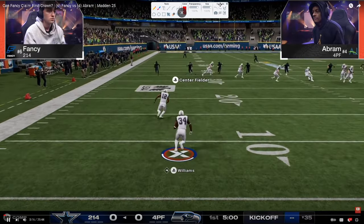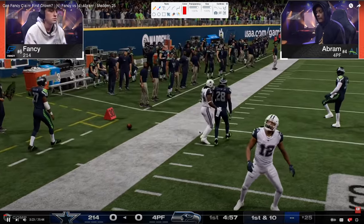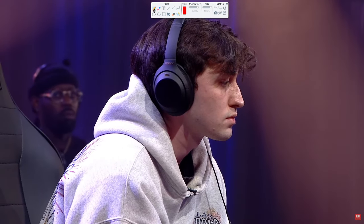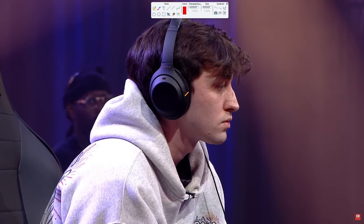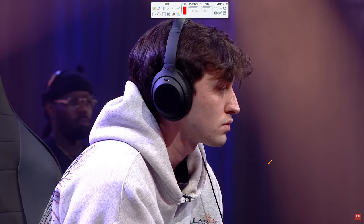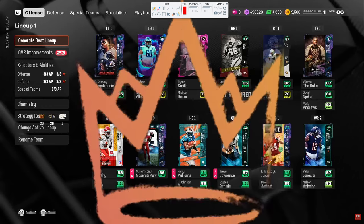In this video we're breaking down Fancy versus Abram — this is the MCS Ultimate Kickoff Challenge finals. Fancy is going to be running a defense that nobody expected at this point in the Madden season, where the meta has predominantly been the Colts offensive ebook and the double mug defense. Abram is going to be in the Cardinals offensive ebook, utilizing some cheap motion plays in the Bunch Strong Offset formation, and he's also going to be in the double mug meta on defense.